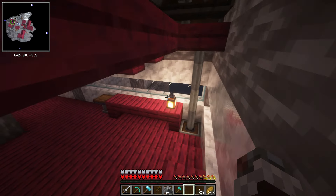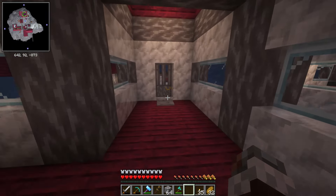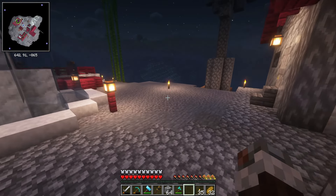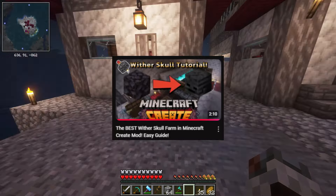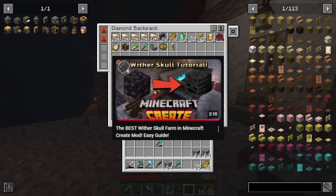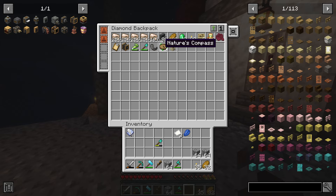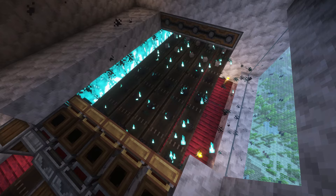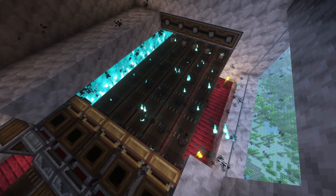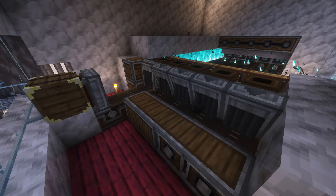Resuming my journey into this world, I had a checklist of deeds to complete. First was to automate wither skulls. I already made a video on this a few weeks ago and a short even further back, so I'll summarize it very quickly: cobblestone generators, haunt the cobblestone into blackstone, mill the blackstone produced to have less than a 1% chance to make a wither skull. Profit.